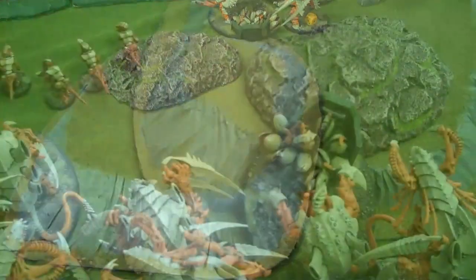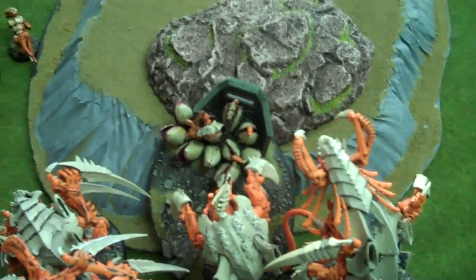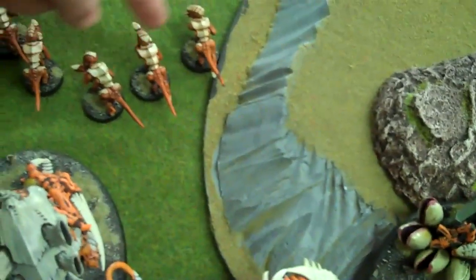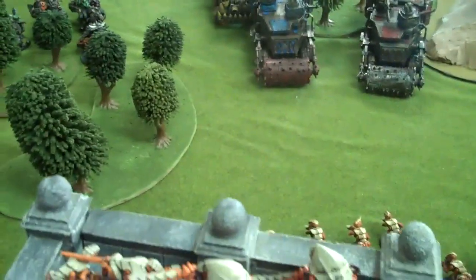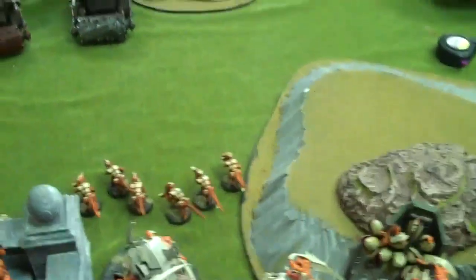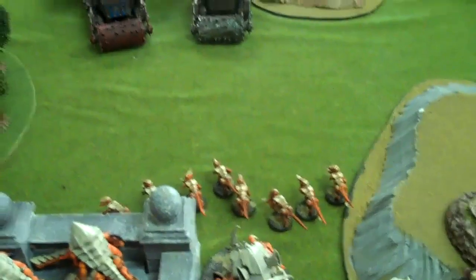On to Chris — bottom of Tyranid turn one. This Termagant unit is a complete failure — I rolled three ones. This guy made a nice little field of nine, so that's cool. These guys all kind of advanced and shuffled around. Hive Guard advanced and tried to shoot the Mega Nob Trukk over there, but were just an inch short unfortunately. I cast Catalyst on my Hive Tyrant and the injured Trigon, so they've got Feel No Pain for the hurt guys. Maybe they can feel a little less pain next turn.